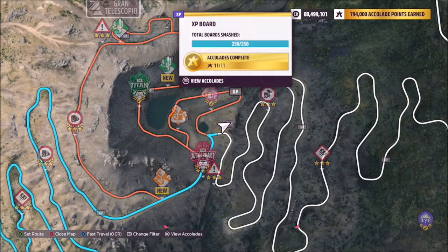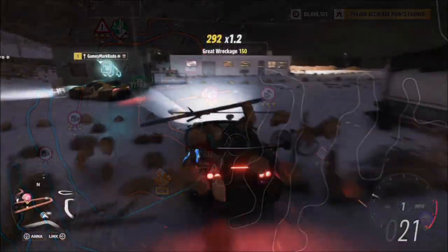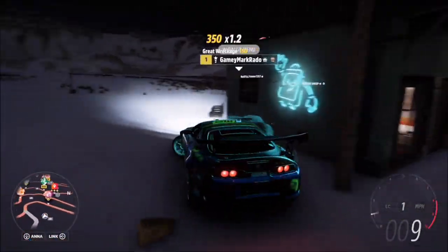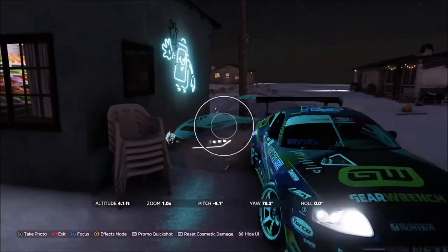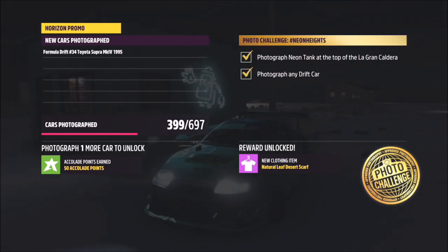Now for the location. La Gran Caldera is the volcano, obviously located near the top of the map. Basically what you want to do is head over to where you just saw the XP board, which is near a couple of the big races — I think it's the Titan one and similar — and it's located on the little green house as you can see.